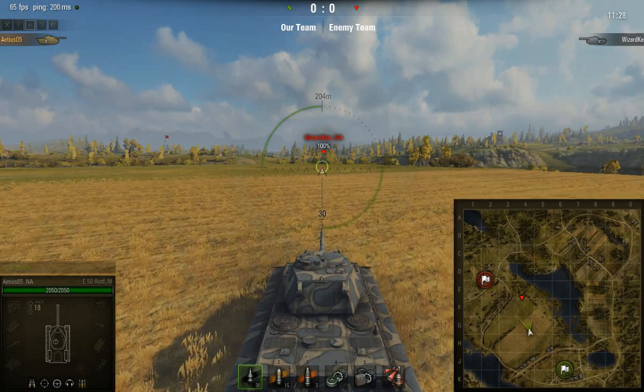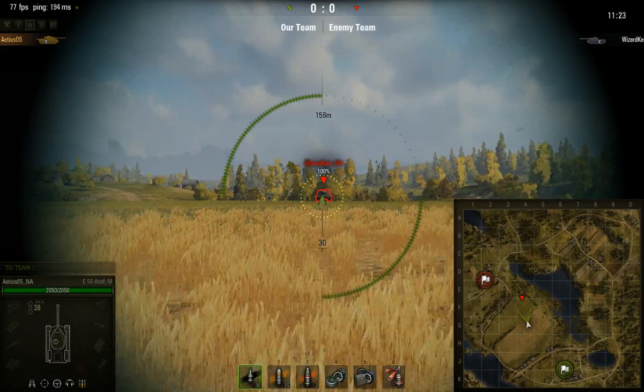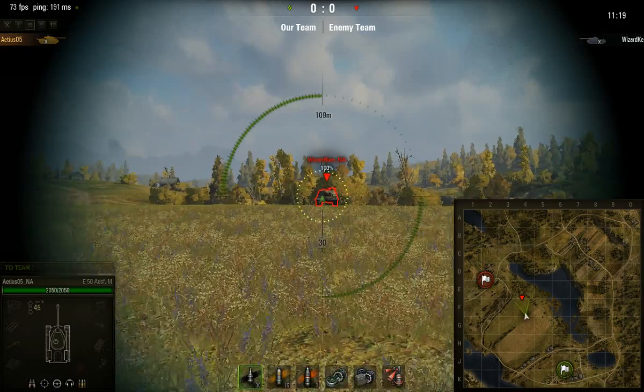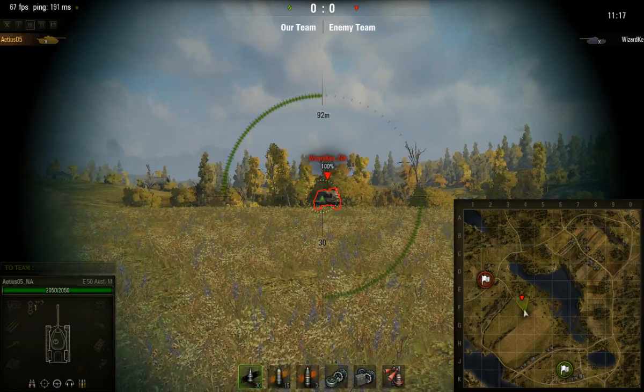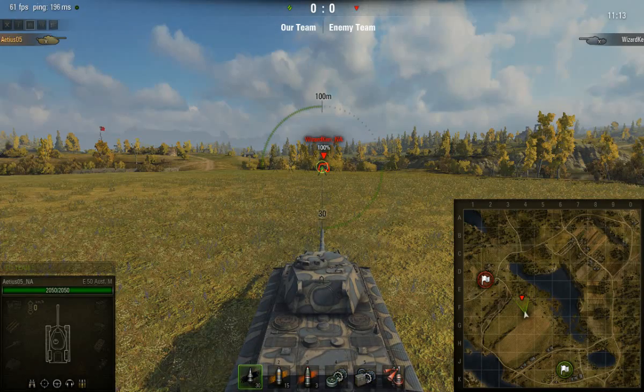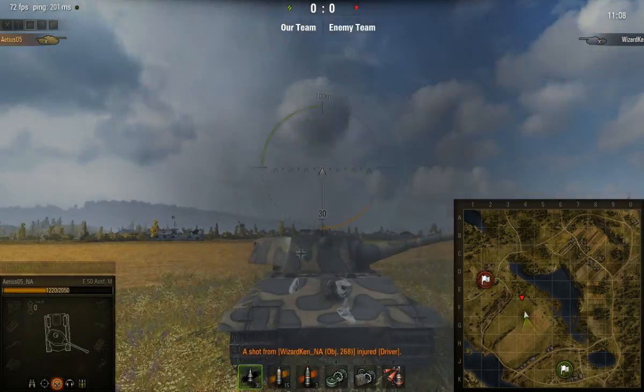We're just trying to show off the front plate. If you have any sense, you would shoot the rest of the tank, which is a weak spot. The turret can be penetrated by anything on its level, and the sides and rear are of course open game. Not to mention the lower front plate, which will get penned every time.